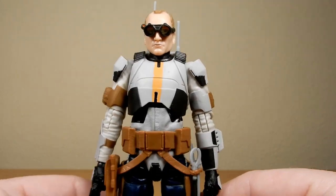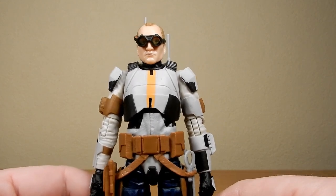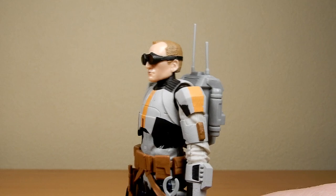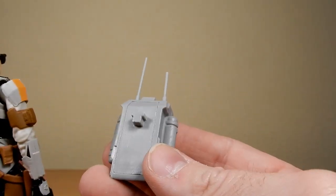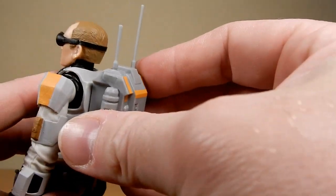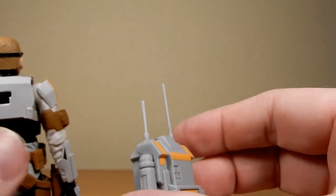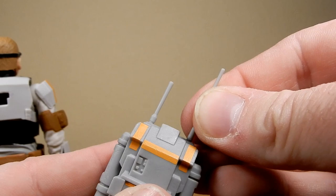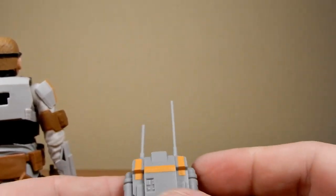There are a few missing small details in comparison to the first version, but at the same time I did update the first version with a Sharpie in some areas, so I can't always remember what's part of the figure and what I did myself. The backpack is removable, though this one is a little bit loose — once it's in there it's nice but it has a little bit of a wobble. The two antennas come separate so you have to plug them in yourself, but that's not a big problem.